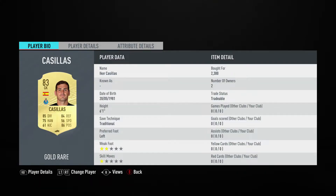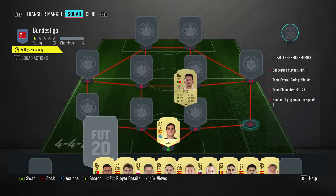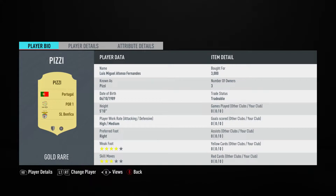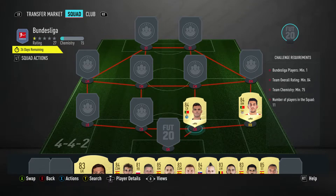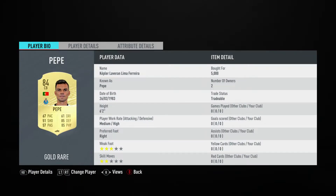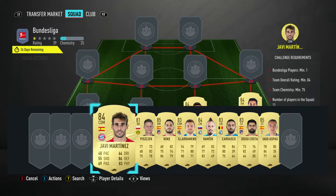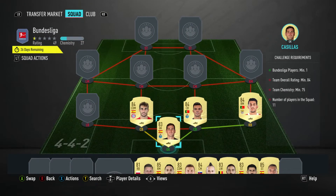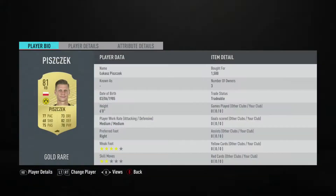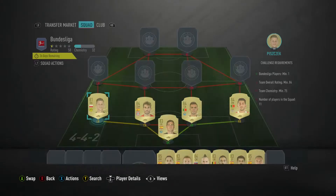In goal we have Iker Casillas, bought for 2,300 — plays for FC Porto in the Portuguese first league and is Spanish. The right back is a right midfielder, it's Pizzi, bought for 3,000 — plays for SL Benfica in the Portuguese first league and is Portuguese. Pepe is the centre back on the right, bought for 5,000 — plays for FC Porto in the Portuguese first league and is Portuguese. The centre back on the left is a CDM, it's Javi Martinez, bought for 2,500 — I'm the first owner — plays for FC Bayern in the Bundesliga and is German. The left back is a right back, it's Lukas Piszczek, bought for 1,500 — plays for Dortmund in the Bundesliga and is Polish.